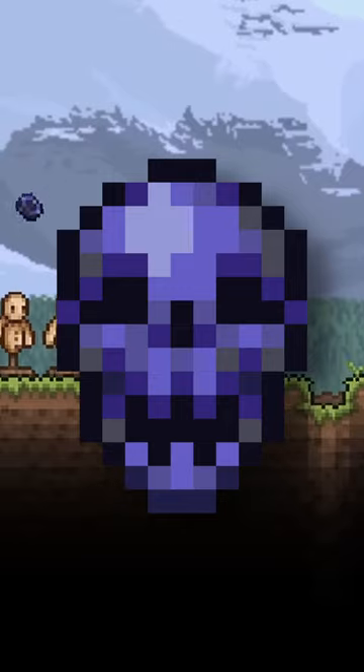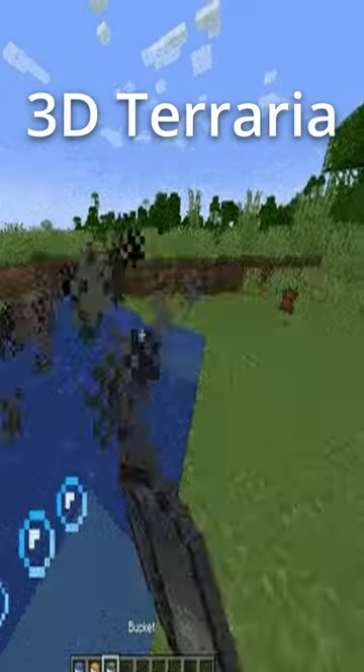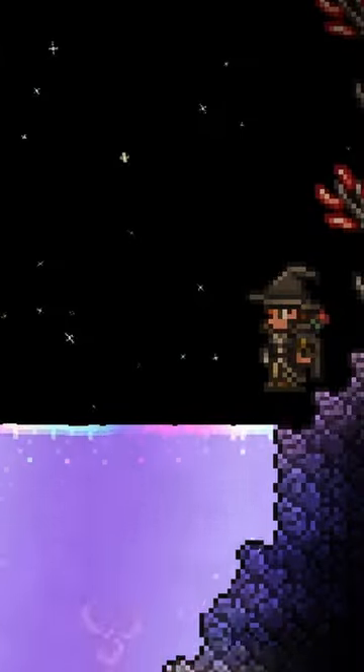Get 20 obsidian and make an Obsidian Skull. You played Minecraft before so you'll know how to get these. Find a lava — fuck that — kill all of the bats until you get a Magma Stone. And throw it into the shimmer.